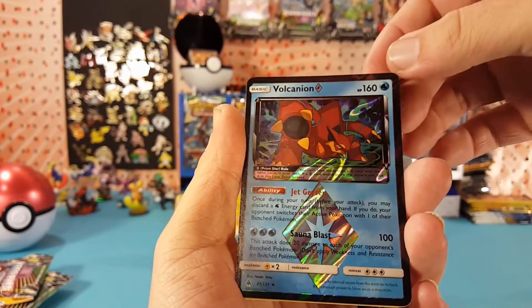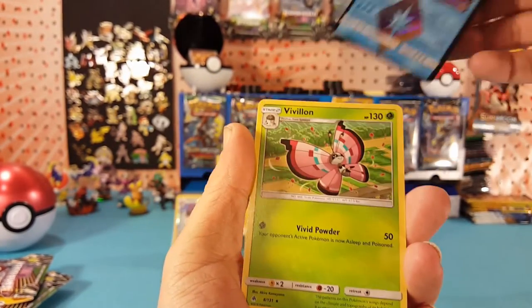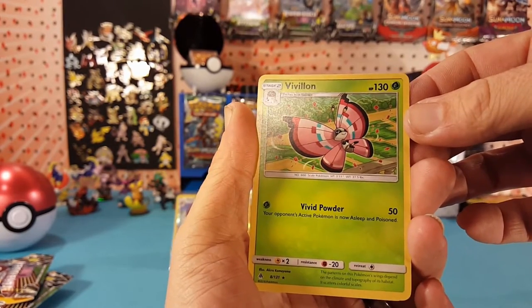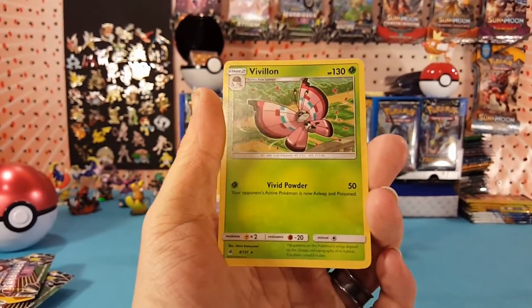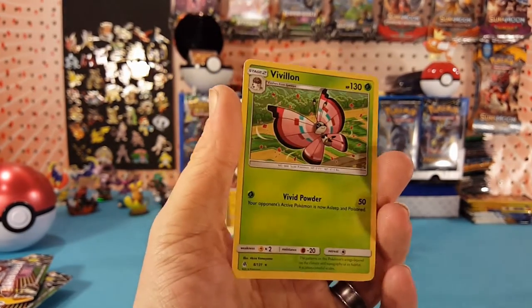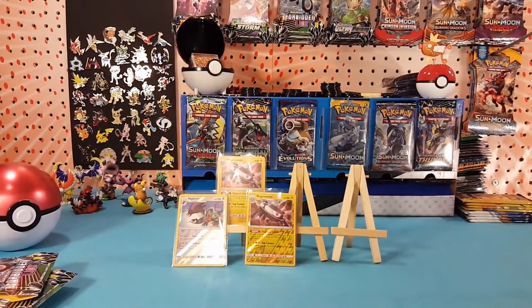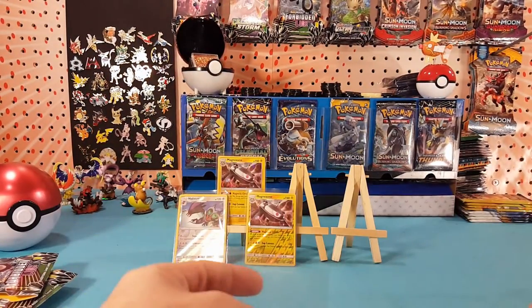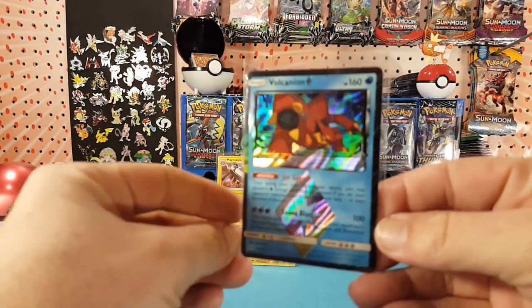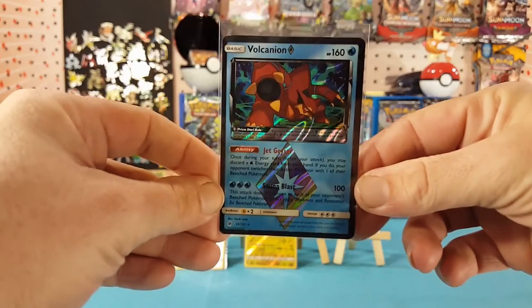Looks like it was taken right out of the anime for that picture, very nice. And Vivalion — say that ten times real fast — Vivalion is our regular rare.